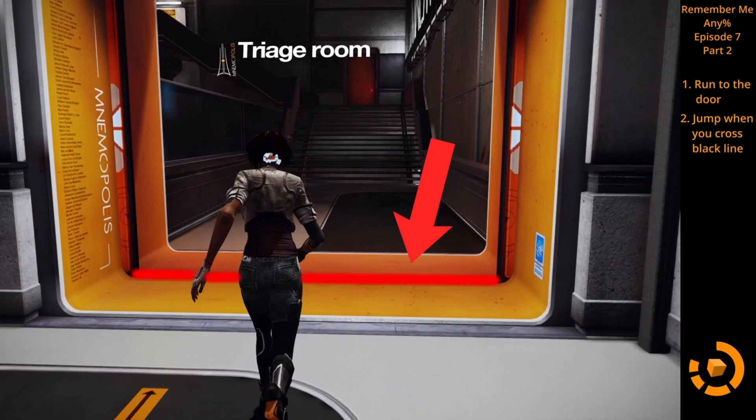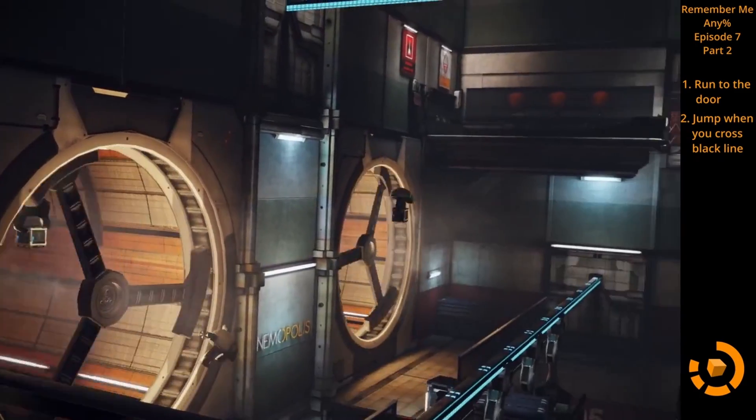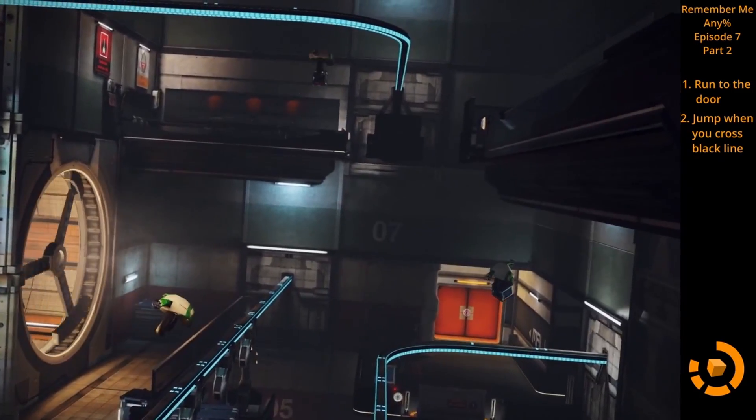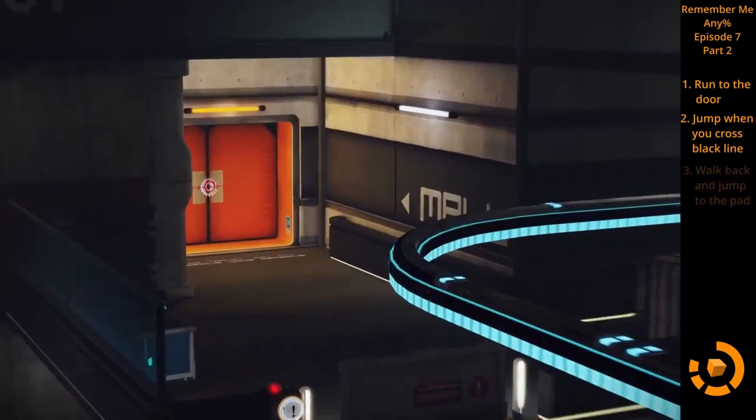Getting stuck in midair here is what triggers the door to stay open. As you can see, whenever this plays out, the door will stay open and this will allow us to run back through. So as soon as the cutscene is over, just run straight back through the gate.